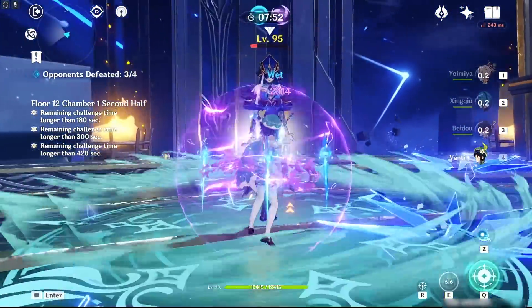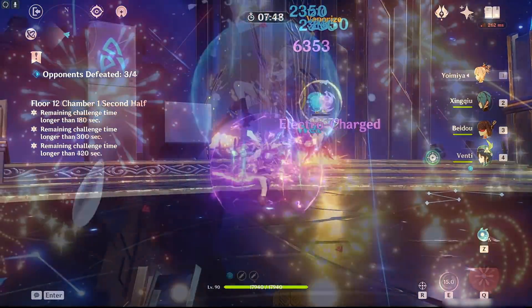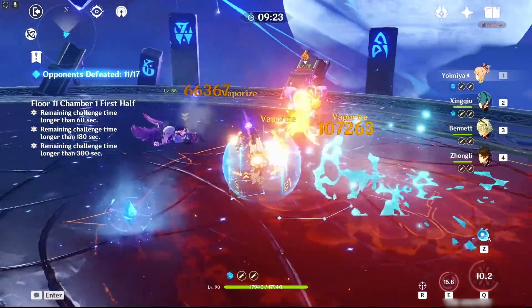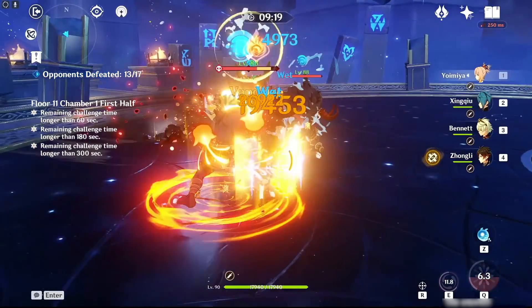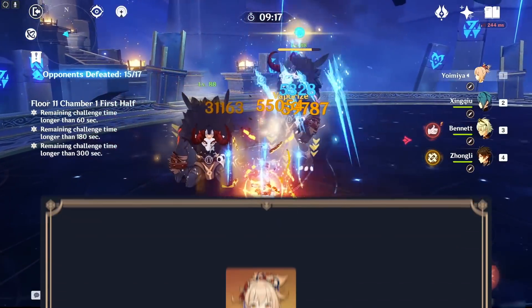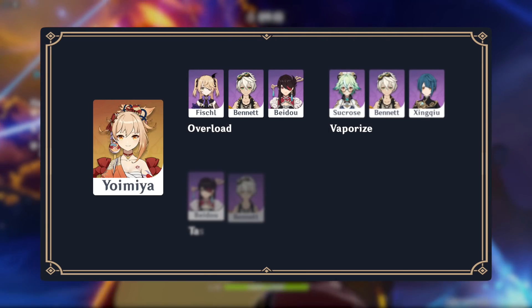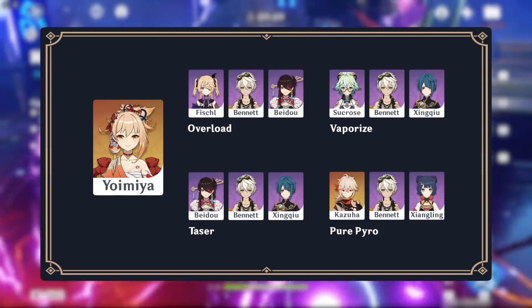Additionally, Yoimiya is very simple to play, as you can just normal attack to reach her maximum potential in most teams, with her range and auto-targeting allowing her to hit many targets without chasing after them. She is also super flexible in terms of team choice — she can be played in an Overload team, a Vaporize team, a mixture of the two, or a pure Pyro team, all of which have their own unique strengths and weaknesses.